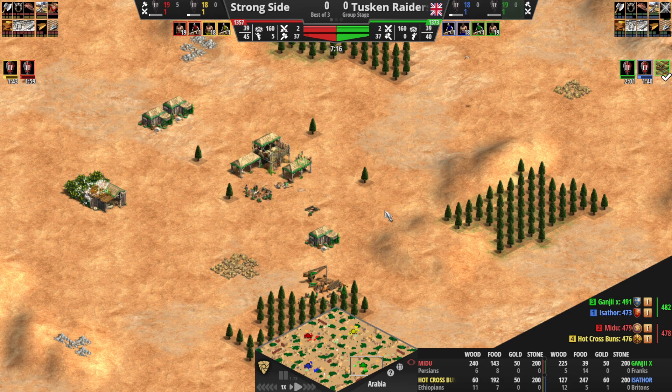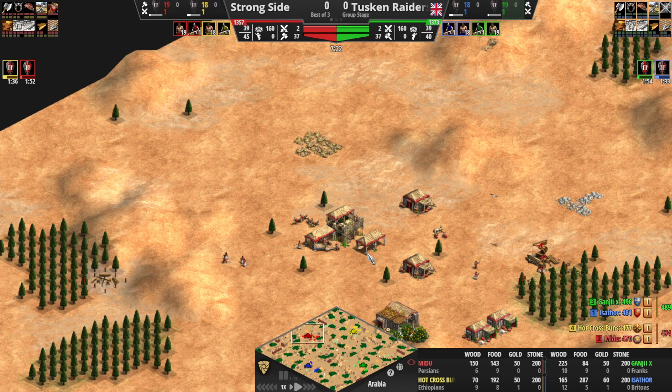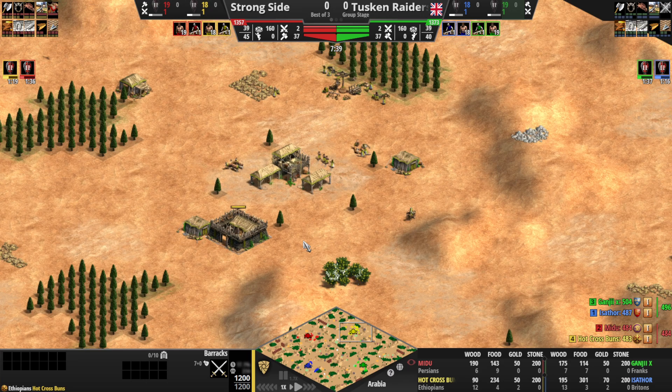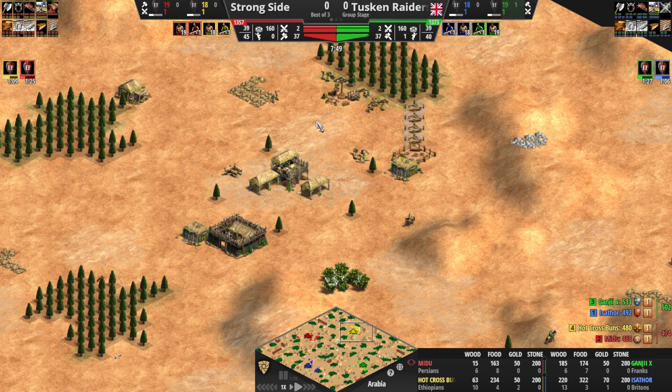We've got pretty fast uptimes here: 20 pop for our Franks player, 19 pop for Britons, 20 pop for the Persians, and 19 pop for Ethiopians. Nothing in the barracks though, so I guess he was just rushing it up because he needed that second building. Although, if you're going straight archers, why not make that second building a mining camp? You're starting the gold income a little earlier. Maybe it doesn't matter — we will see.